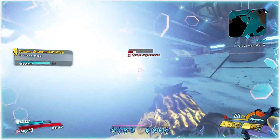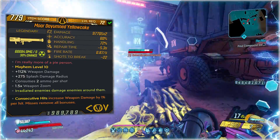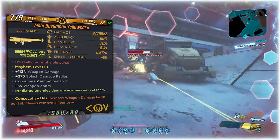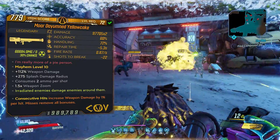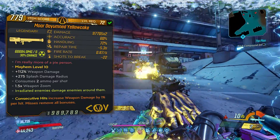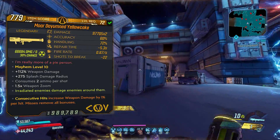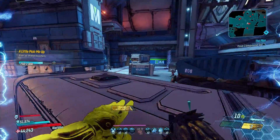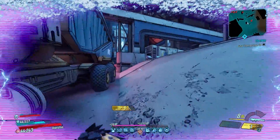The stats on this one at Mayhem 10 level 72 are 97,705 damage times two, 60 accuracy, 72 handling, repair time of 5.3 seconds, fire rate of 0.87 shots per second, and shots to break is 22. The version I have here is a times two and it will consume two ammo per shot. You can also roll this without the times two and it will just be one ammo per shot.